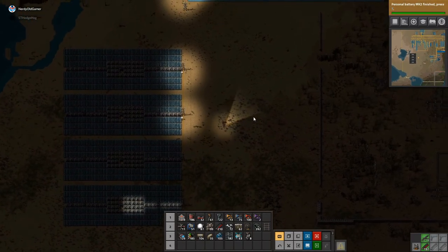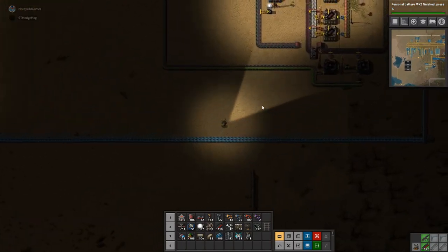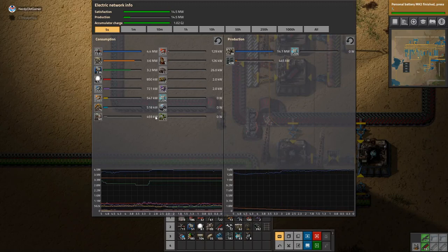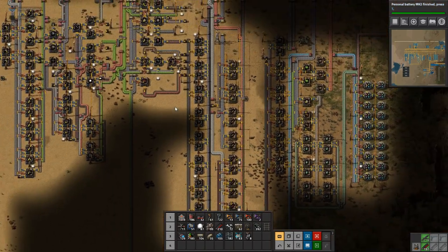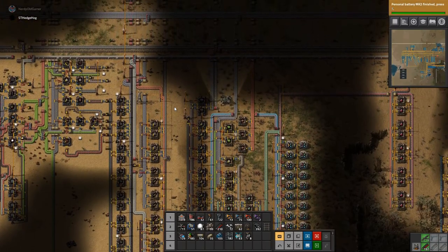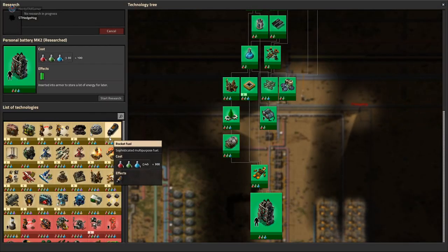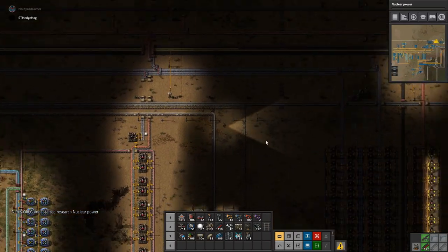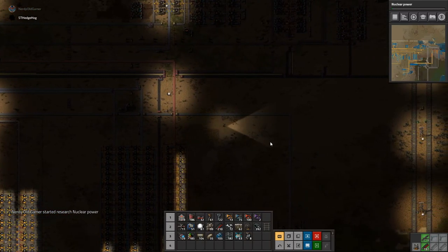Alright, so we have a bit of solar power now. Awesome, don't know if it's enough but I need more pipes. Wow, we're only using 14.6 - what happened? 14.6 megawatts I think. The iron isn't running and none of the chemical system is running at all, which means anything that needs plastic or explosives isn't running.